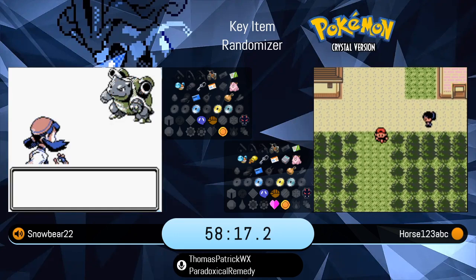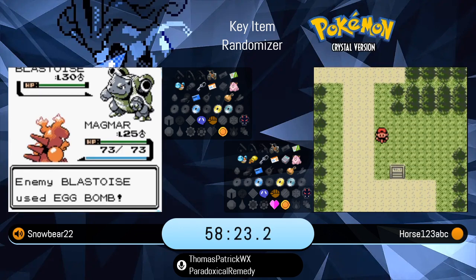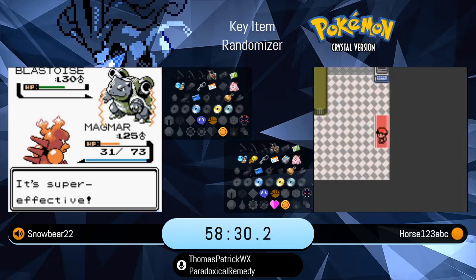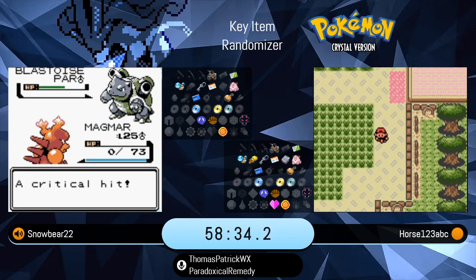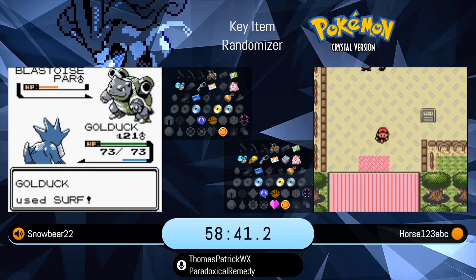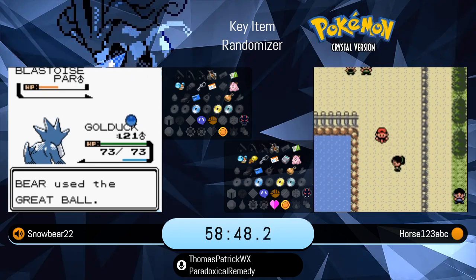Snowbear getting to the Shiny Blastoise at this point. Five levels higher right now. I'll be curious to see if he catches it. The Blastoise only using Egg Bomb, able to two-shot the Magmar. Magmar does have very low physical defense and fairly low hit points.